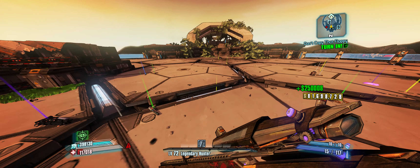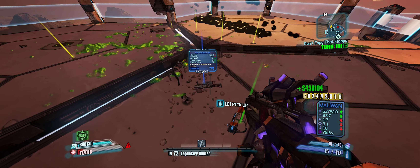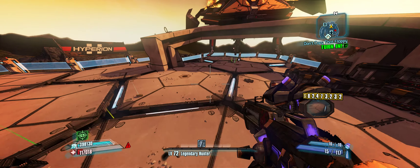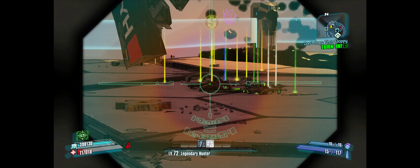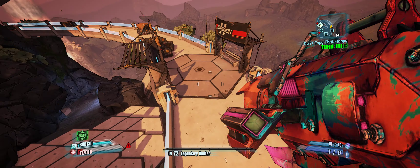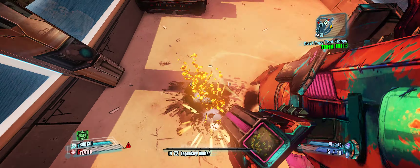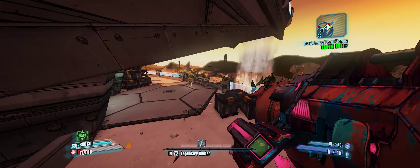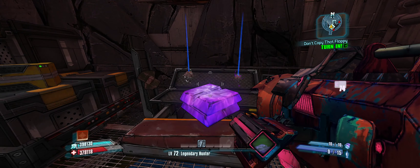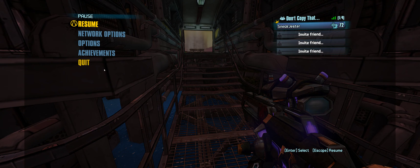Some stuff over there, but nothing significant. Let's finish the run every time with that chest over there. An elemental relic — not bad but not very good either — and nothing over here, so unfortunate. I'm quickly going to alt-tab and see if everything is working. It is, so this farm shouldn't take too long honestly, but so far we haven't been very lucky with the bunker on OP8.